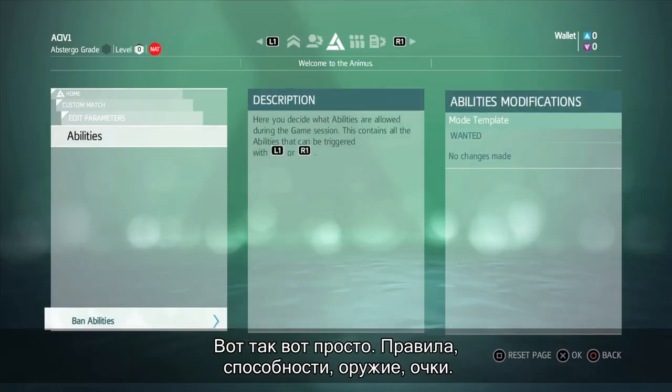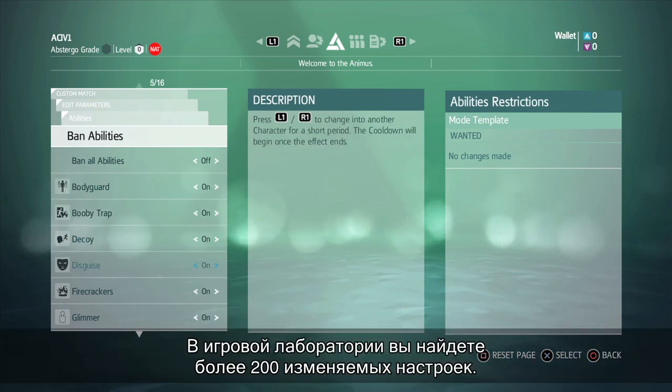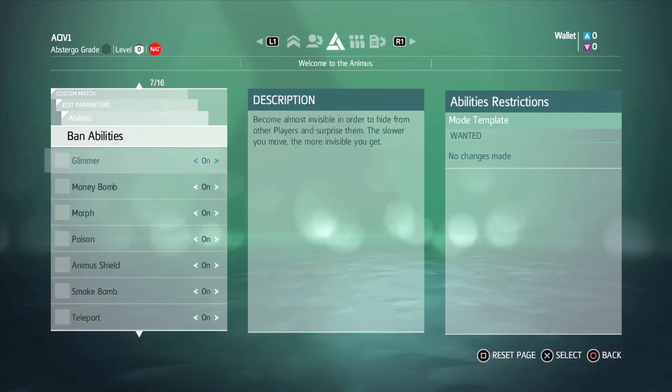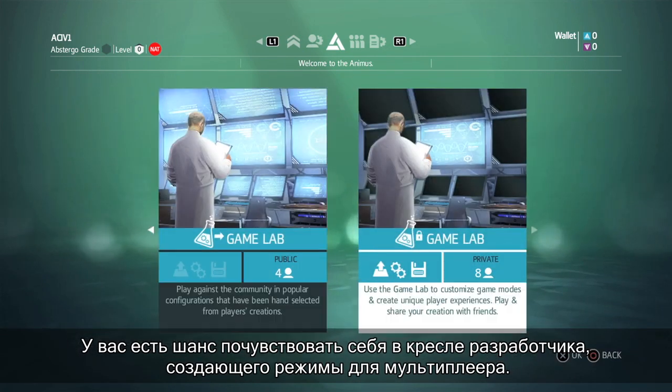It's that easy. From rules to abilities, to weaponry and scoring. In the game lab, there are over 200 different elements you can tweak to create the ultimate custom matches. So you can step into the developer's seat and create a mode that you want to play.